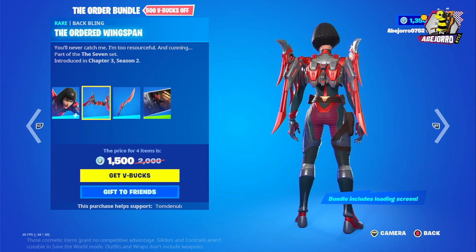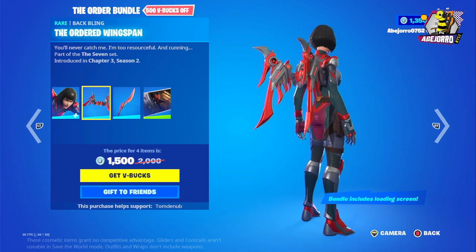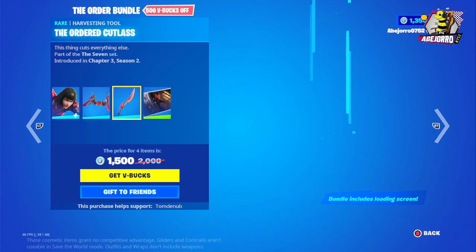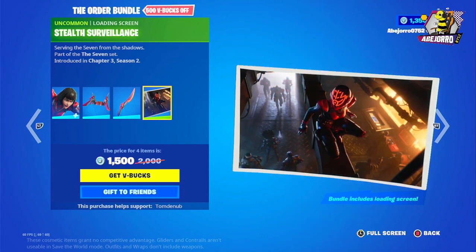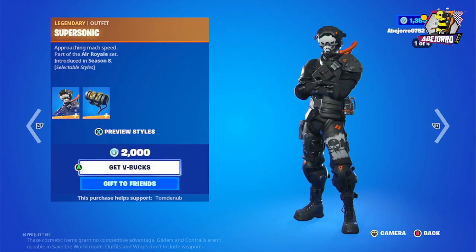It also brings the back bling — angel wings, robotic angel wings. I think it's a great skin. I could probably use it without the back bling. And this is the harvesting tool — the Order Cutlass. Also, this is the loading screen included with this bundle. The price is 1,500 V-Bucks. Separately, the Order is 1,200 V-Bucks and the harvest tool is 800 V-Bucks.